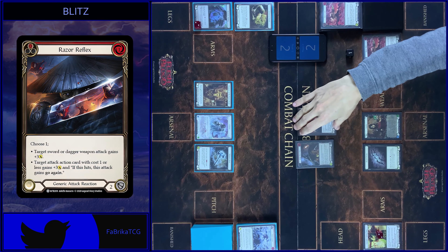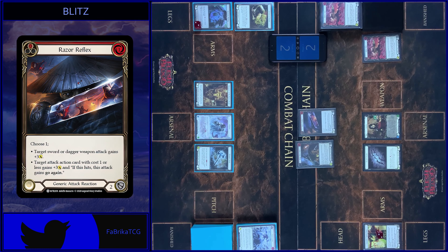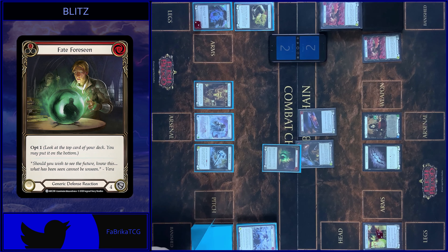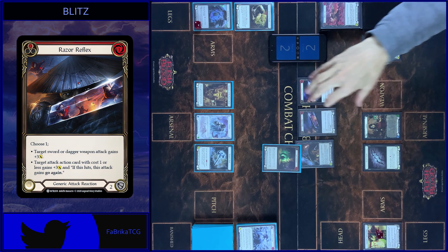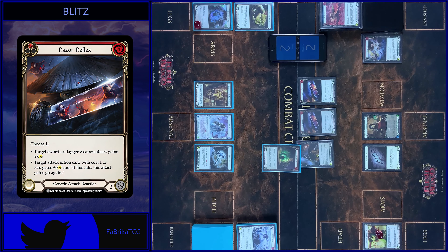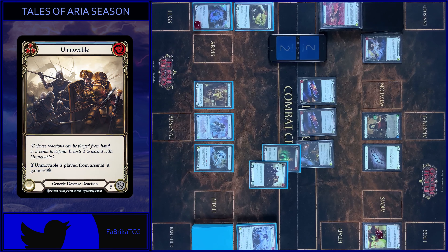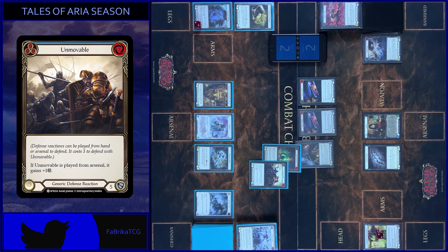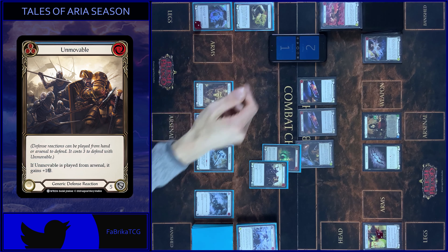I play Razor Reflex. Pay. I play Fate. Opt 1. Stay at the top. Any reactions? Yeah. I play one more. Pay. 10 damage. And I play Unmovable. Pay 3. You block 9. I take 1. That's all.